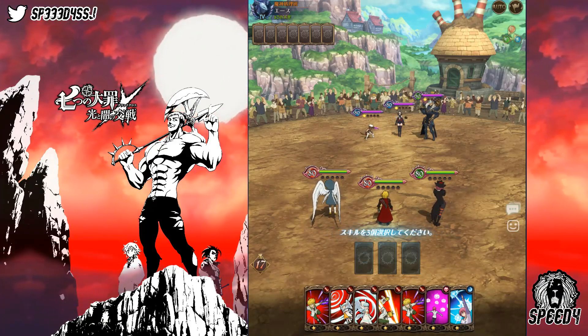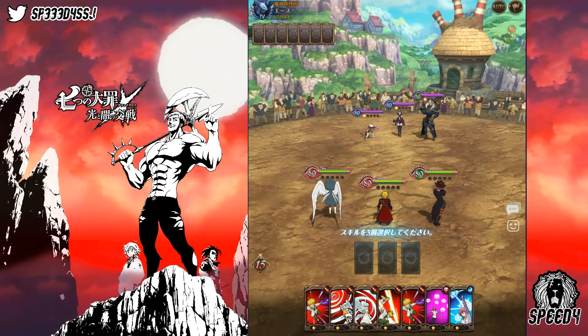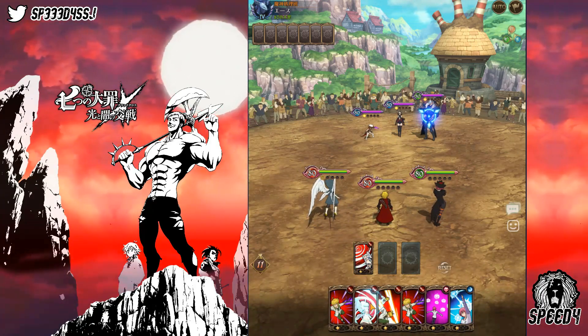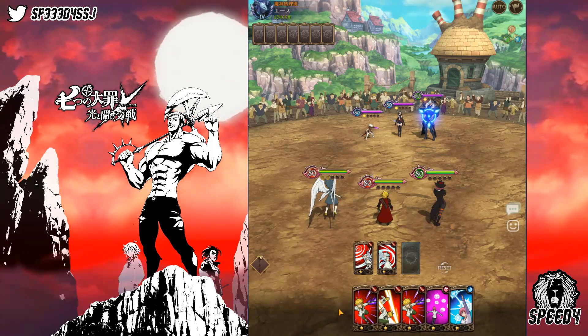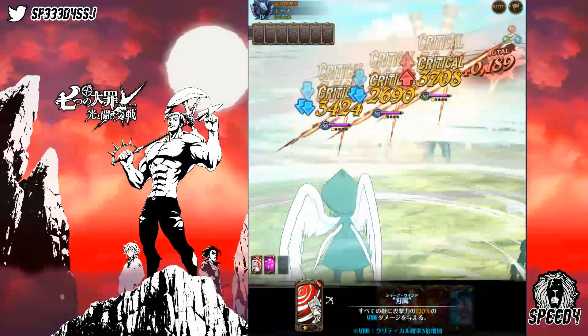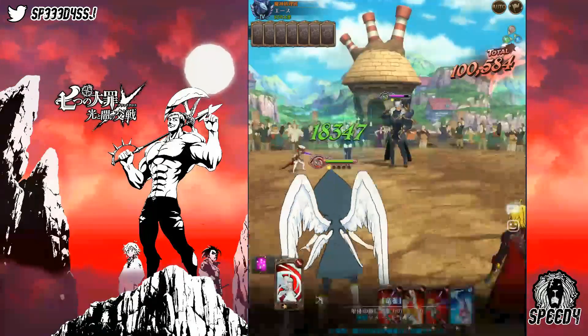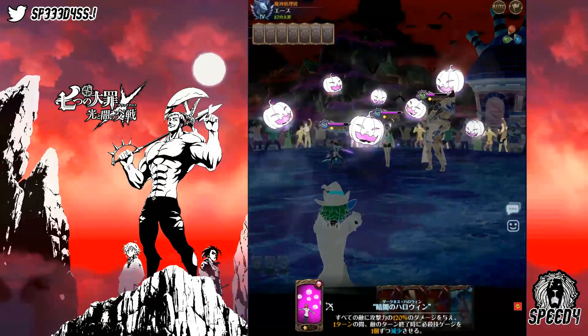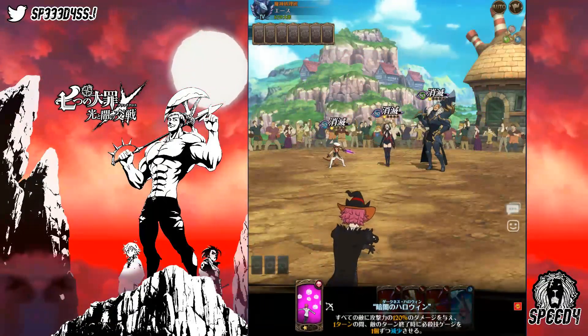So yeah, this guy is gonna be doing some insane damage. Right here we want to try and take out his Lilia if we can, but actually I'm gonna go for his Escanor turn one. I think that's what we're gonna do — go for his Escanor turn one. I'm not gonna use melee's cards here just in case we crit.